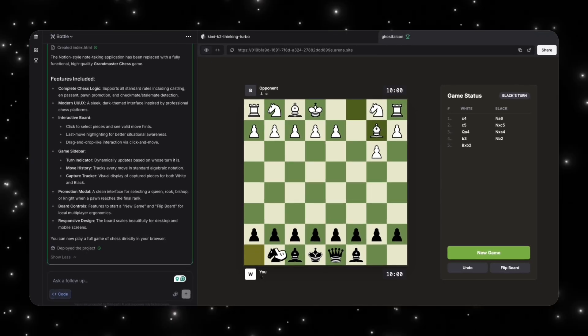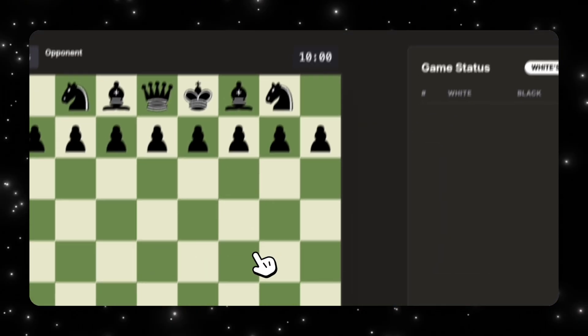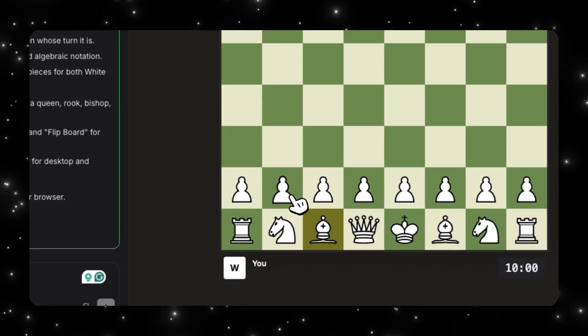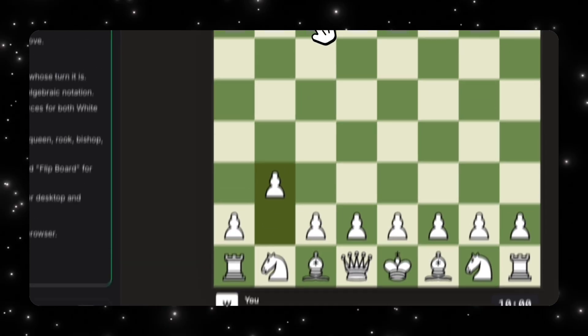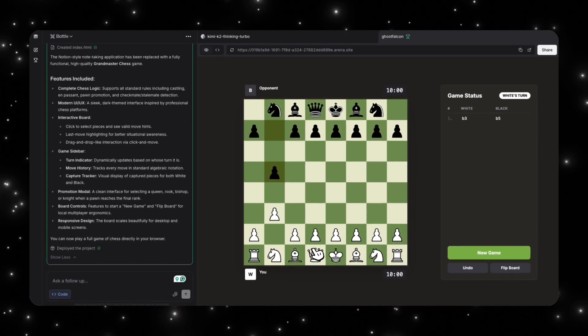I'm not getting that piece, but this is really good because the UI is good. I'm not trying to glaze — making a chess game is hard. Compared to Kimi K2 where there's no generation at all, versus Ghost Falcon where the generation is actually pretty good — the board is 8x8, it got the movement of all the pieces working. So it's pretty good, and obviously there could be some improvements, but for a version like this that we're seeing, it's not bad.